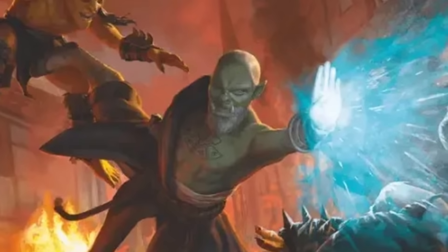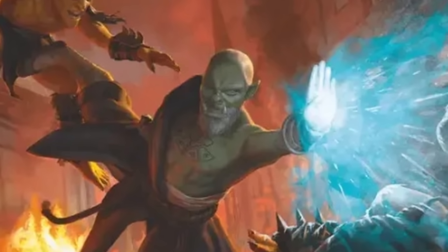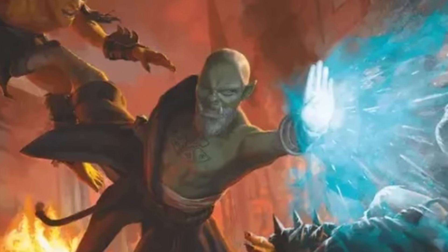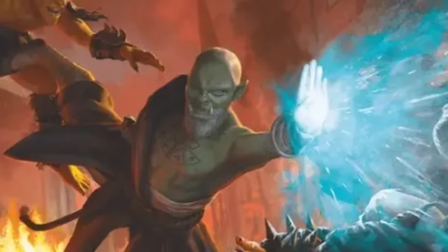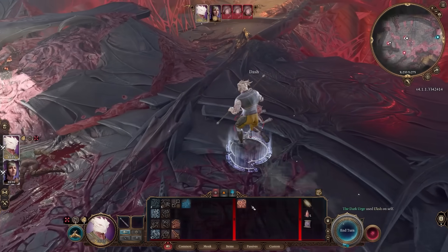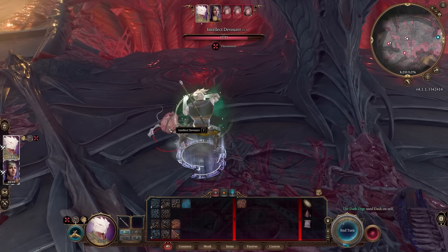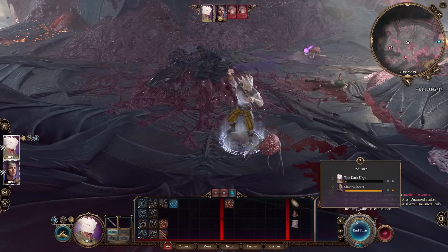The last Monk subclass is the Way of the Four Elements — your airbender-like Monks who use Ki to cast a variety of elemental-type spells. The Monk tends to be a less popular class overall in D&D, but if it slightly interests you, give it a go in BG3 — it's a super fun and engaging class where you're always moving around and doing cool things.